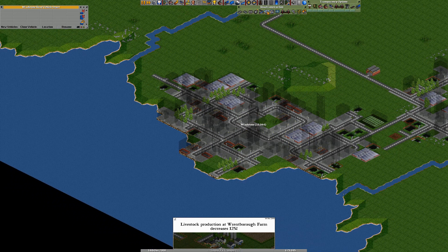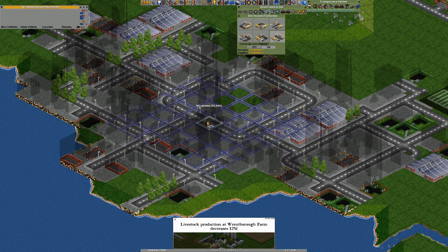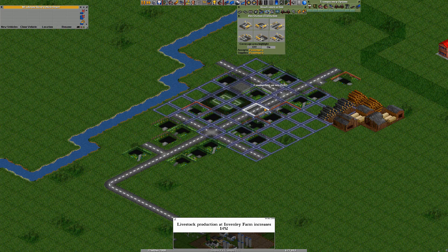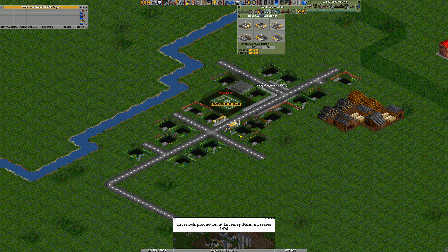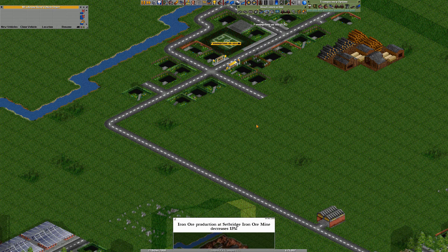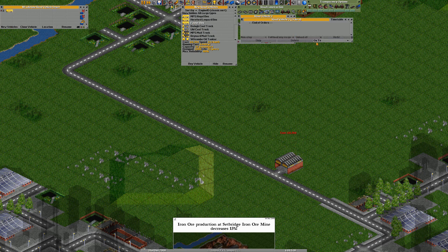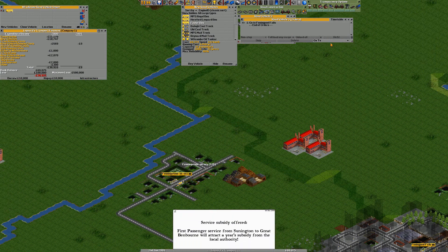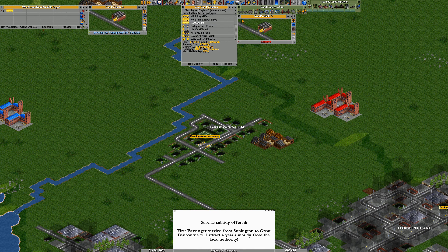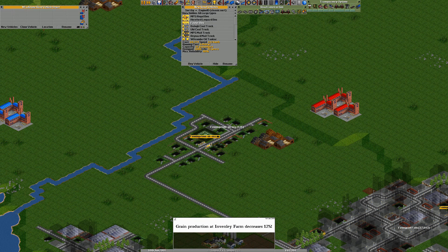I want to get more passengers going so I'll build some buses coming over here. I'll do my station there and make it a double one because I'm going to have quite a few buses going between these two. We've also got this little town up here, so I'll get in there and do the same - get a station there and connect it with a little road so they can loop around. I'll get the buses going from this one up to this one, clone that and get both going.